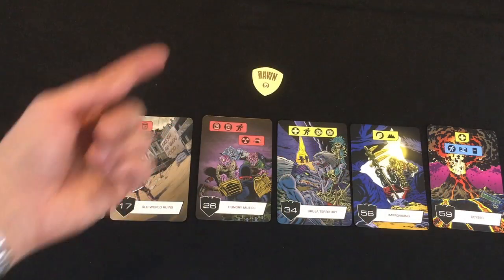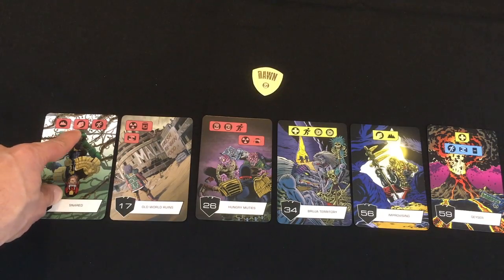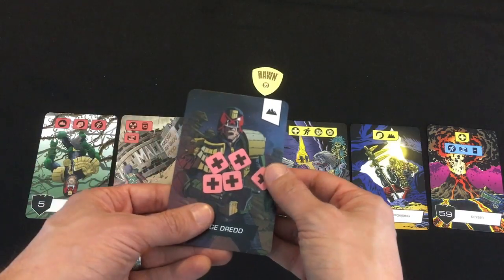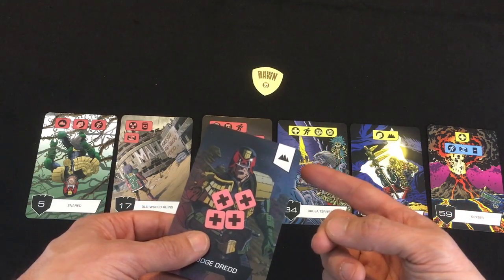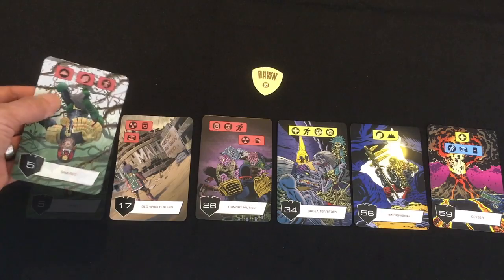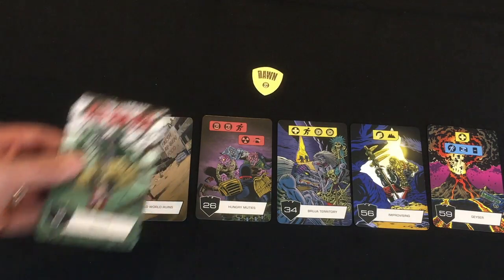Now I actually start my Dawn turn, called an Investigation. First I've got the Snare: I can either take damage to Dredd, shoot someone, or let the perps advance. I'm going to use Dredd's survival ability to get out of the Snare, taking one damage. If he'd had a survival card underneath him, he wouldn't have taken the damage — he could have just discarded the card. I resolved one of the three red choices, so the card is done and I get out of the Snare.